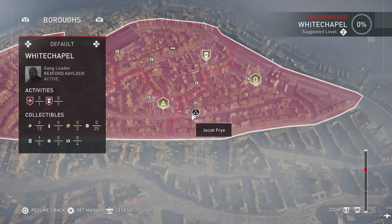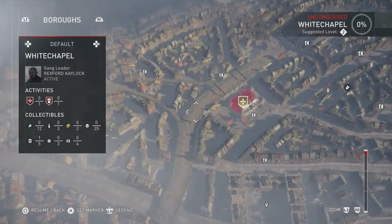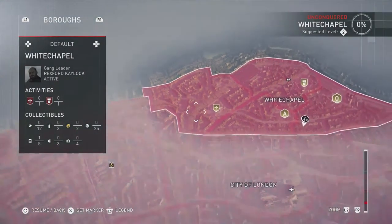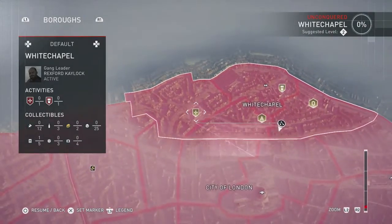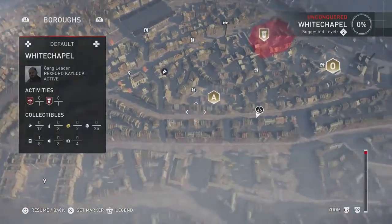So in other words, there are certain things to do. Once I accomplish and destroy all those things, then the boss comes out to fight. So there are little districts for each of them, and when I zoom in there are little maps and little things to do along the way.